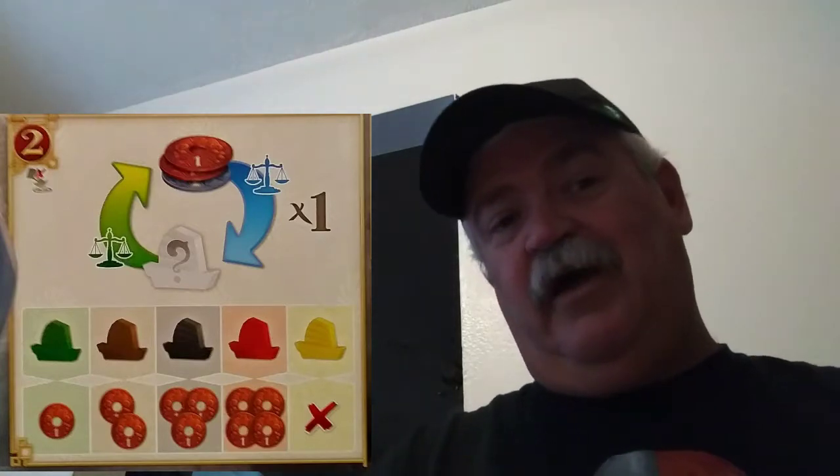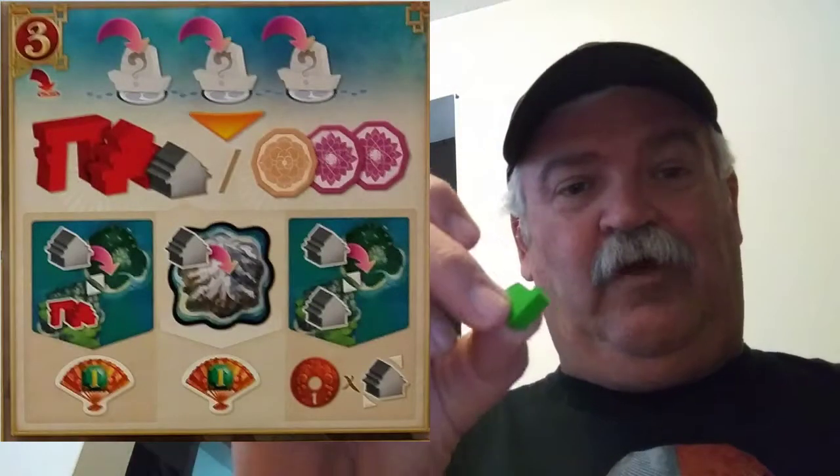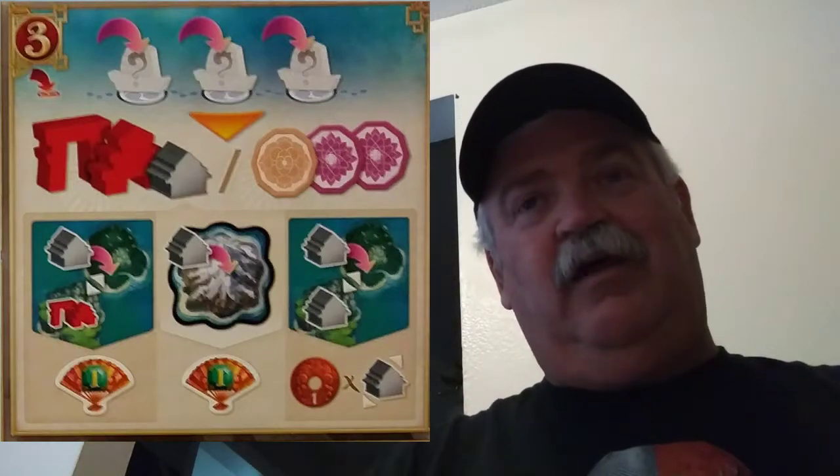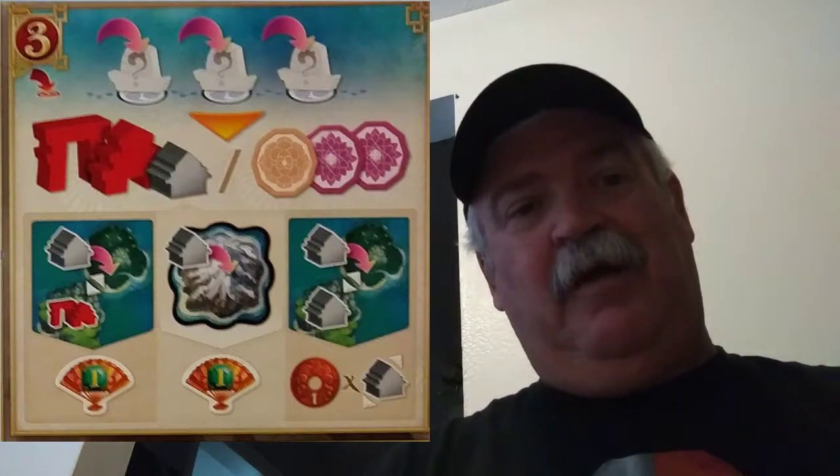So step one is selecting your tile and step two is trading. That brings us to step three: placing your boats out on the board. You lay your little boats somewhere on those dots — you don't have to, but it's an option. Step three is divided into two sections: the first is placing ships out, and the second — if you place ships — you must do one of two things: either build a structure, or collect the culture tokens around where you laid boats.